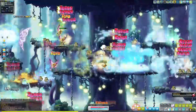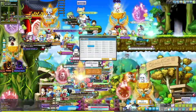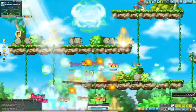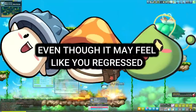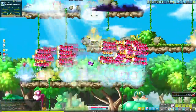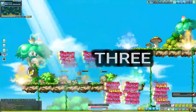Also, if you train a class up to 220 and find out you don't really enjoy it, it's never a loss. You can always go back and make a new main. At the very least it will benefit your legion. Everything you do in MapleStory always benefits your account, so never get too upset about moving backwards.